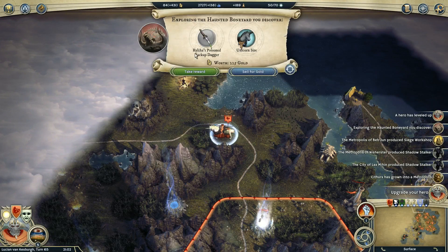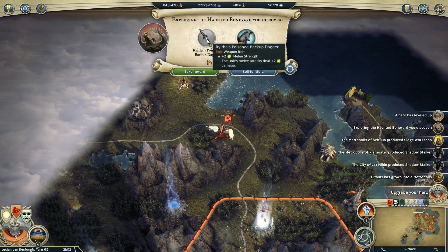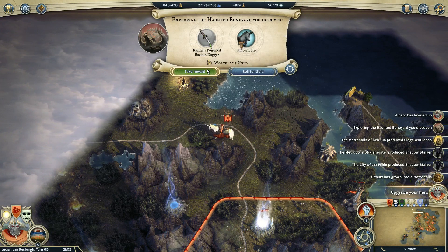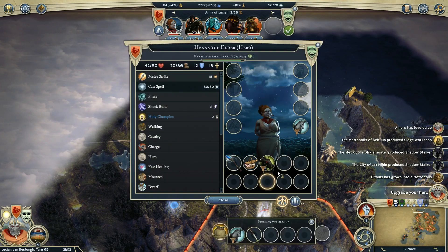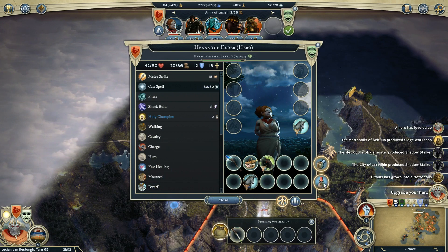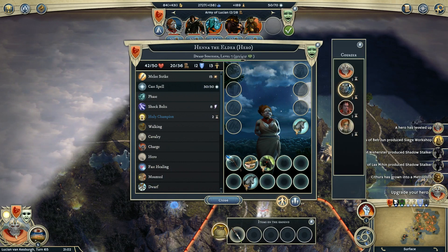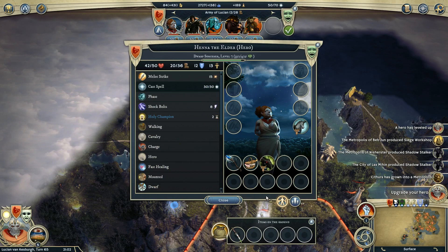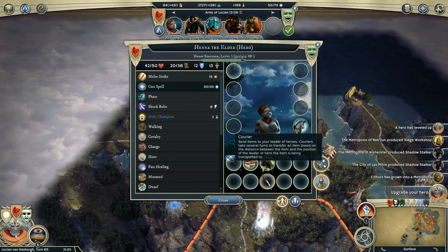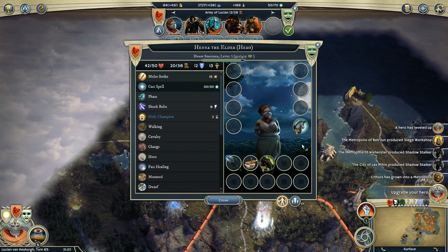Poor guys. An epic weapon — plus two melee strength and units' melee attacks do two blight damage — and a unicorn sire. Let's ship that off to Lucian as well as the dagger.